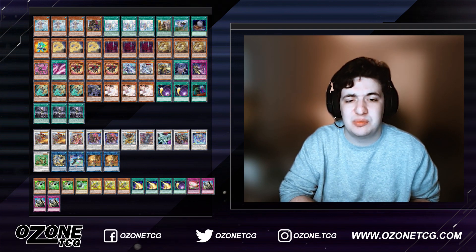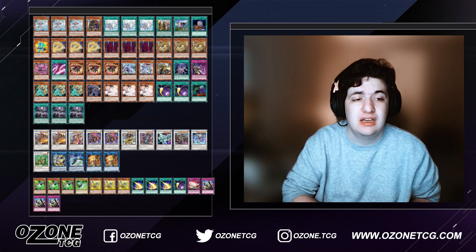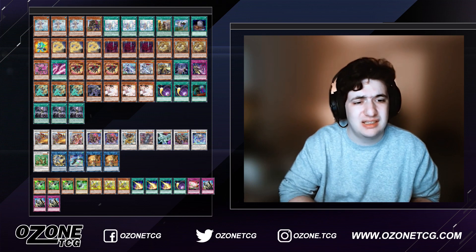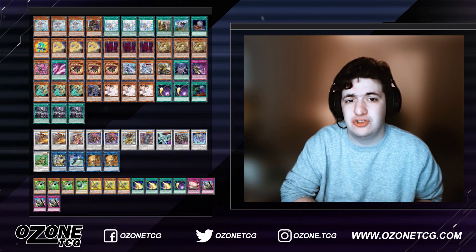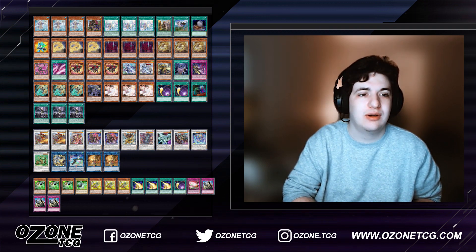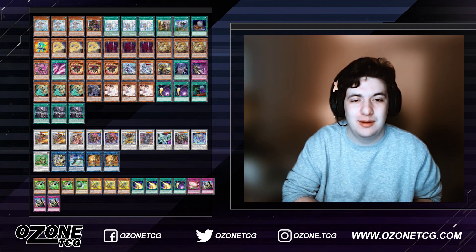Then we have the Artifacts: Triple Lancia and Scythe. Scythe is part of the lock combo that most decks are playing right now. Triple Lancia is really interesting because it shuts down a lot of other Adventure decks and Phantom Knights in particular. In the mirror or even Swordsoul Tenyi, they have a lot of difficulty playing around it unless they're running Gamma or Called by the Grave. Lancia was a really good choice for Luke at this regional, especially with so many Adventure players.